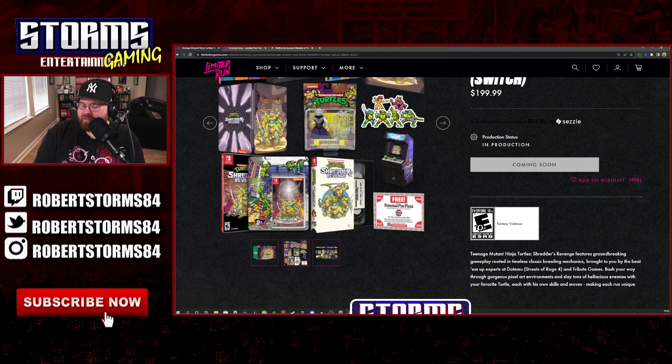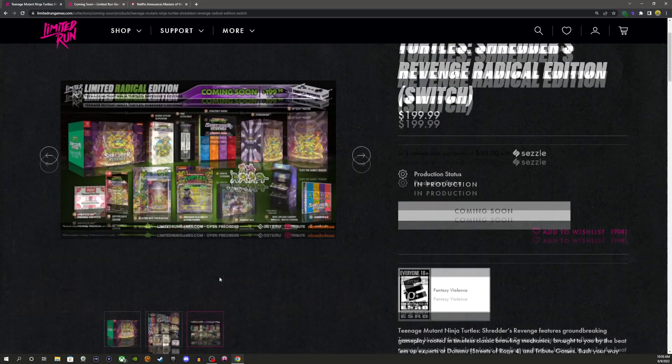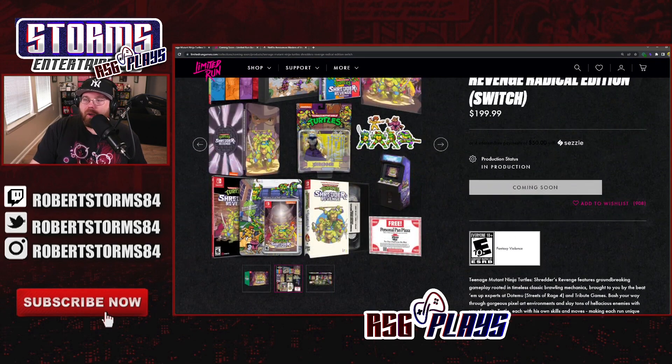It comes with the regular version, the VHS version, the personal pan pizza, and all that stuff. Personally, I don't think this bundle is worth $200 unless you consider that you're getting what seems like two or three copies of the game. You get a lot of stuff — the box, strategy guide, and more — but that's still a lot of money. It's called the Limited Radical Edition, and it is radical, but $200 is steep.